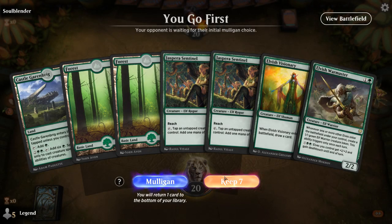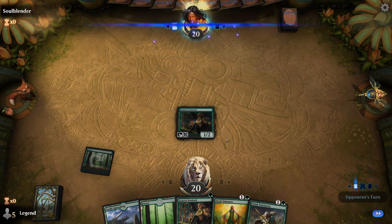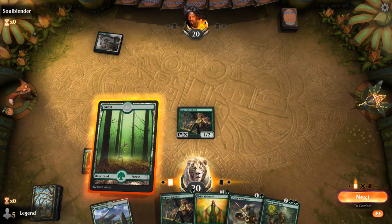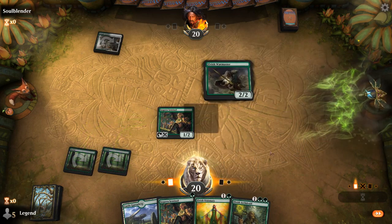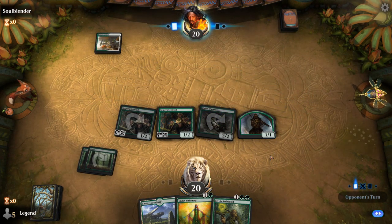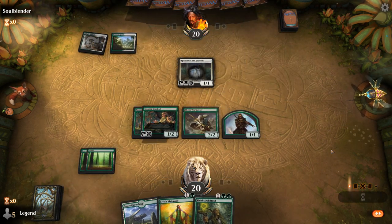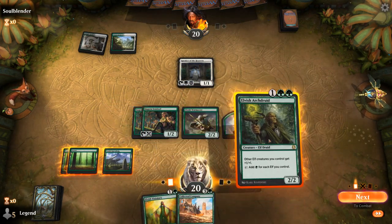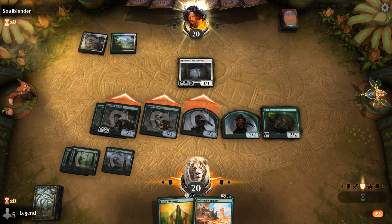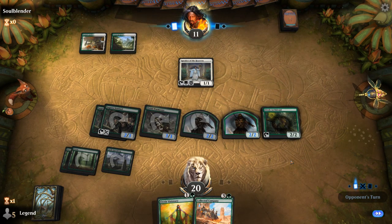Alright, we're on the play with a fine hand. Sentinel into Warmaster plus Sentinel to trigger Warmaster. Visionary to hopefully find something like a company or a Realmwalker — I'll take an Archdruid too. So still Warmaster into Sentinel here. Archdruid pumping the team is already quite strong facing what looks like the Green-White Angel deck. Can be a tough matchup, although we've got a great start. I think here we just attack instead of playing a Visionary since otherwise we miss out on a lot of damage.